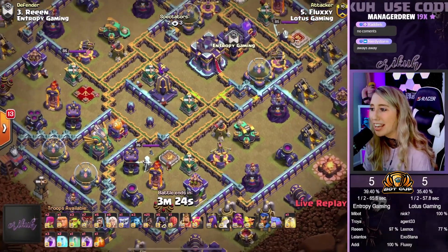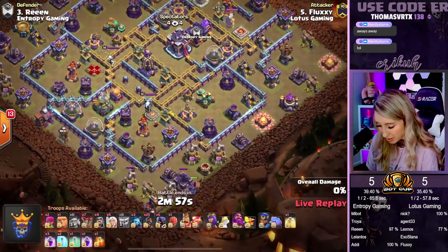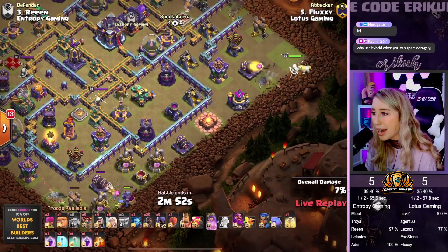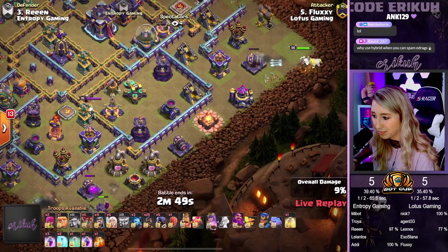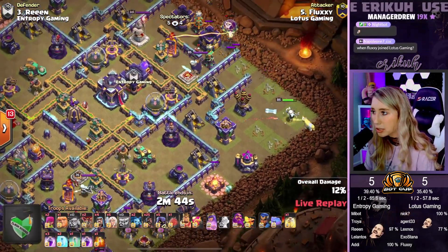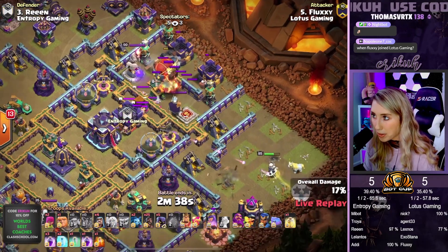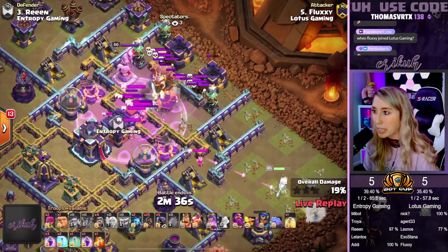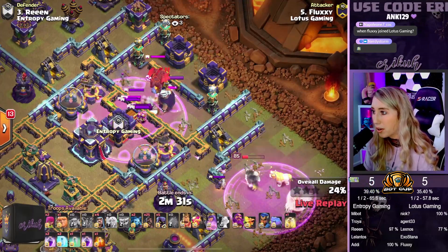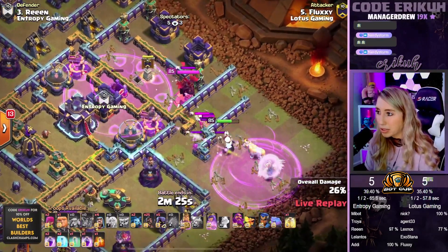Alright, here comes Fluxian and we have a Queen Charge Mass Huggies. We have Yeti over here on the bottom side. We have the Queen being dropped at the 3 o'clock side and it looks like we might be doing a little funneling action. Here comes the Queen at the 3 o'clock side — we do have to send a couple of Loons because we pull a little bit of Teslas. We're sending an early blimp and we're going to blimp out the Multi Inferno. We have the Rage Spell being dropped, we're pulling the CC — a bunch of Archers heading over to the Queen. But already, we take out the Multi Inferno.